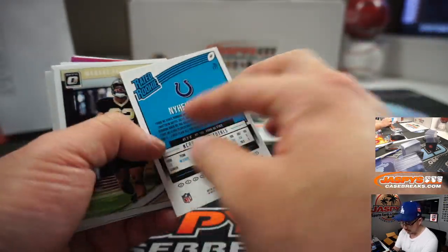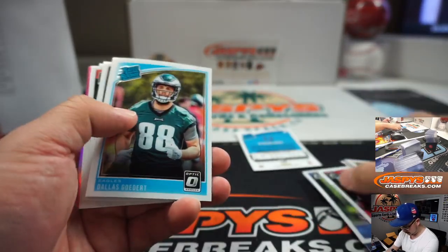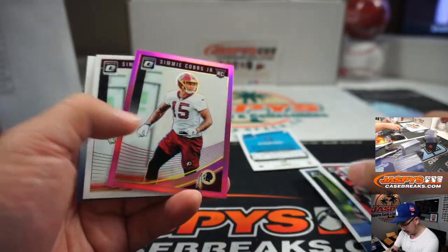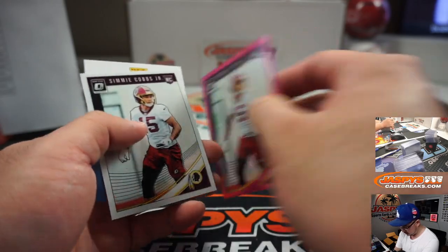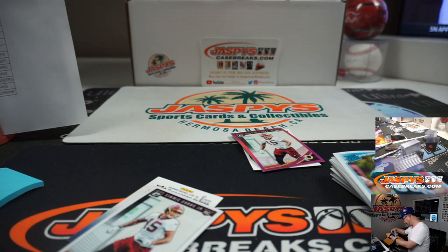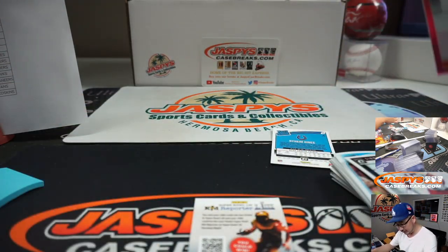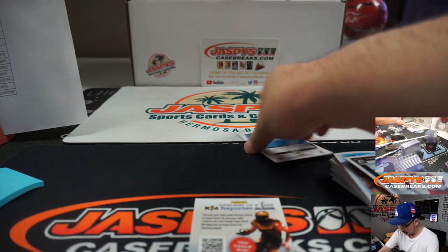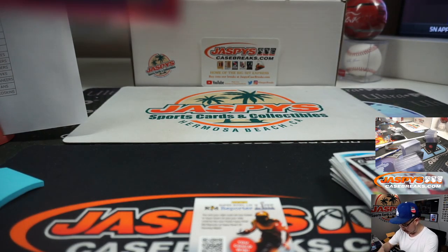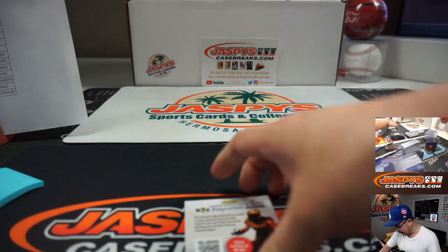There's Nyheim Hines, rated rookie. Simi Cobbs Jr., pink. There's no autograph in here? I thought there was — maybe not. I guess the blaster doesn't. The pink parallels are really what we're looking for. So Liam with the Redskins and the Colts — you'll get these cards, among others, sent your way.